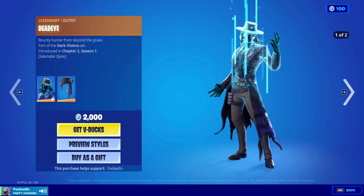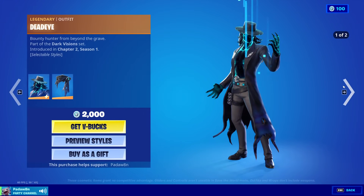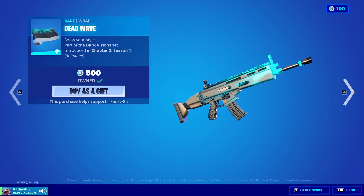Next we have the Socks emote, the Dead Eye skin with the Spectral Scythe back bling. This has two styles: no hat and hat. The Spectral Scythe, and the Dead Wave wrap.